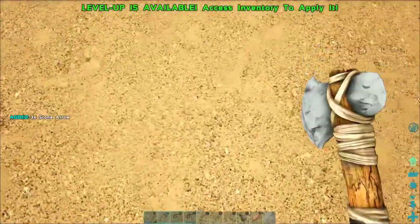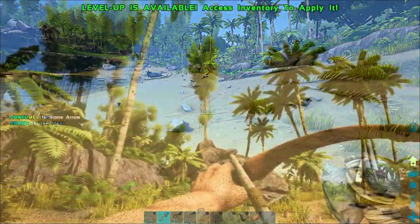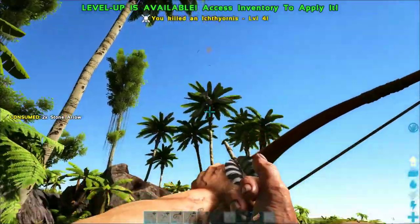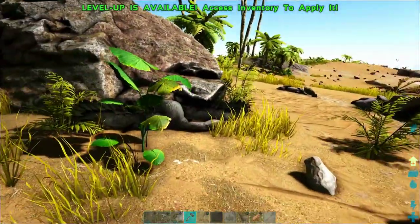While I was waiting, I did a little bit of hunting because we're going to need quite a bit of hide to make a saddle for this Triceratops. I also ran back to my house a couple of times to get extra supplies. If you ever run into a seagull like this, they are really bad news.